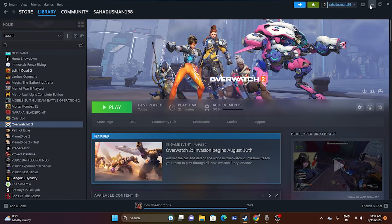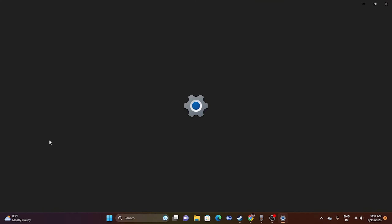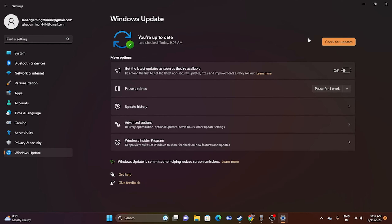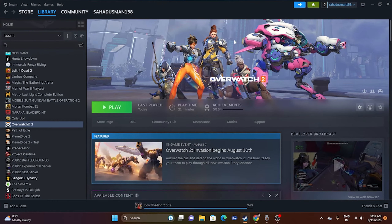The next step is to update Windows. Go to Settings, then Windows Update, and make sure Windows is fully up to date. If there are updates available, install them. Once Windows is up to date, try launching the game.